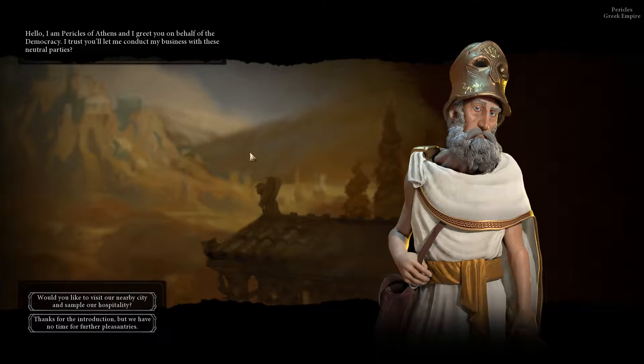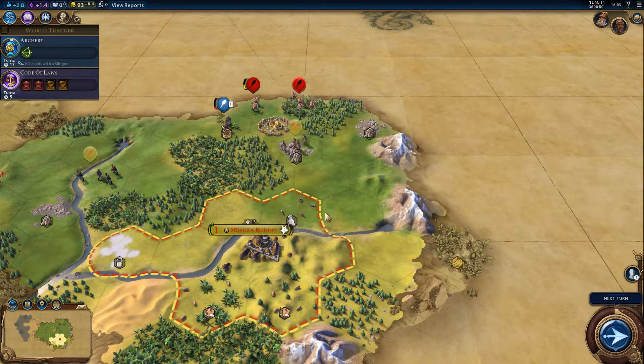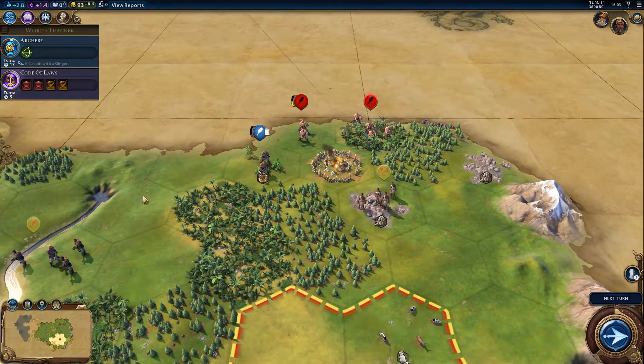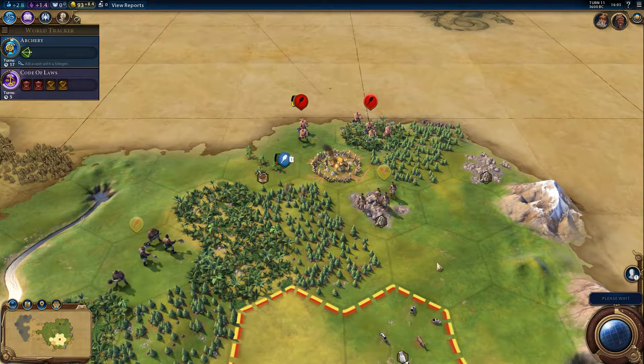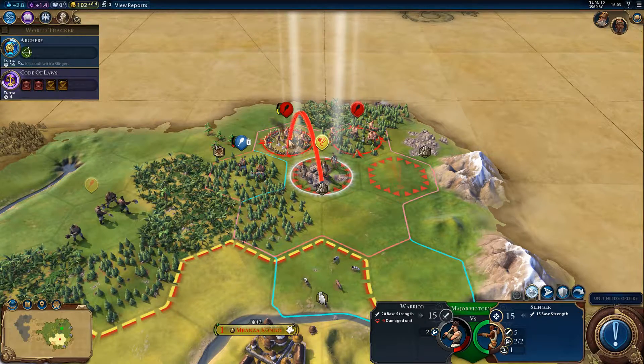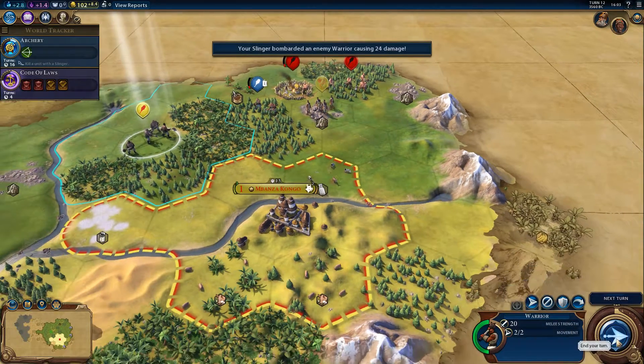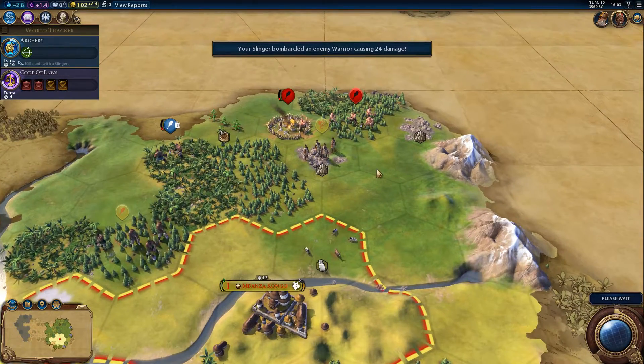Pericles of Athens — alright, so we met another civilization. That's great. He is fighting the barbarians as well, which is great for us, although he is rather low on hit points.